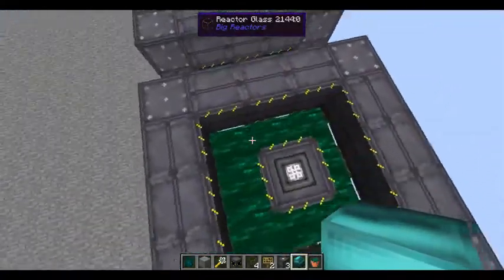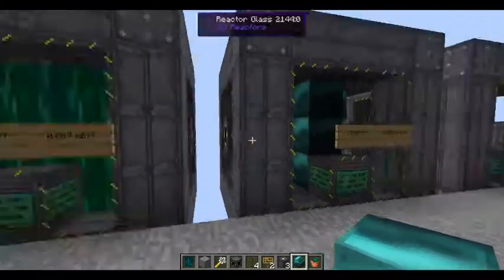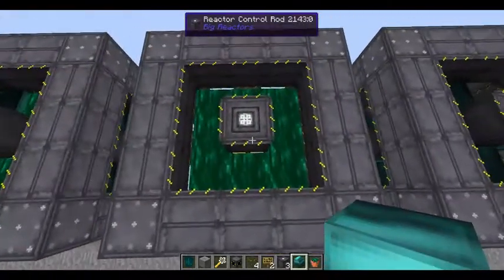Next up we have coolants. Resonant ender is the best coolant; there is also gelid cryotheum, which is good, and water, which is basic. As you can see, this setup produces a bit more than the previous one — I will explain why.